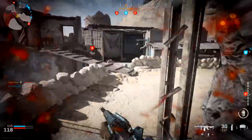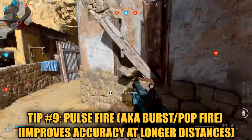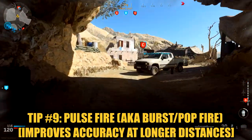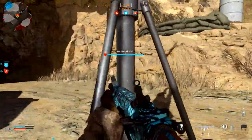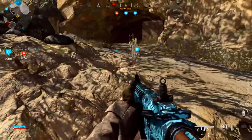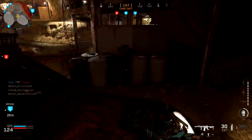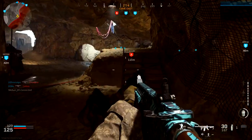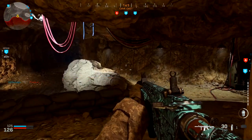Tip number nine: given how big the maps are in Modern Warfare, my tip is to burst fire or pulse fire to control the recoil. This Call of Duty has the most recoil we've ever seen, so get in the habit of tapping your right trigger button in short pulsing bursts to achieve a much more accurate shot from longer distances. Only do this when you need to engage in medium to long range gunfights — it will definitely result in a lot better accuracy and recoil control.